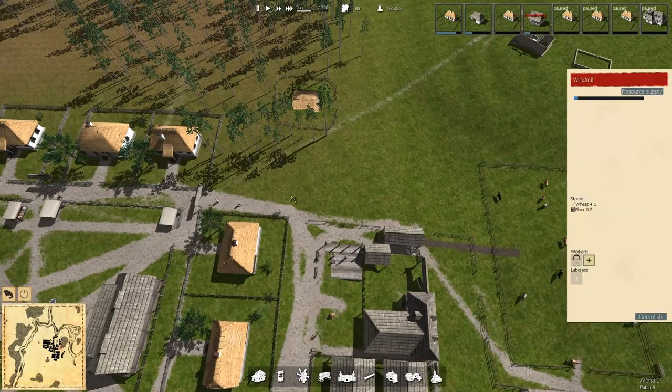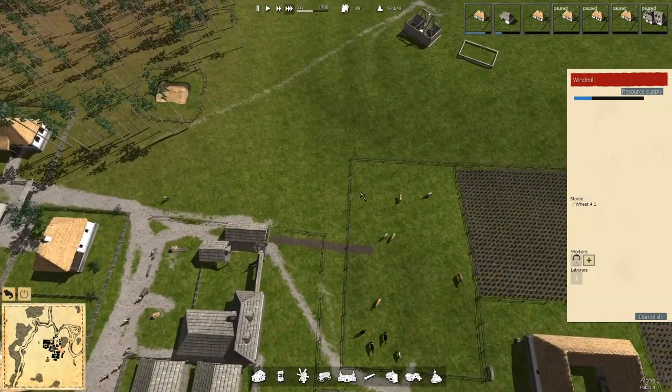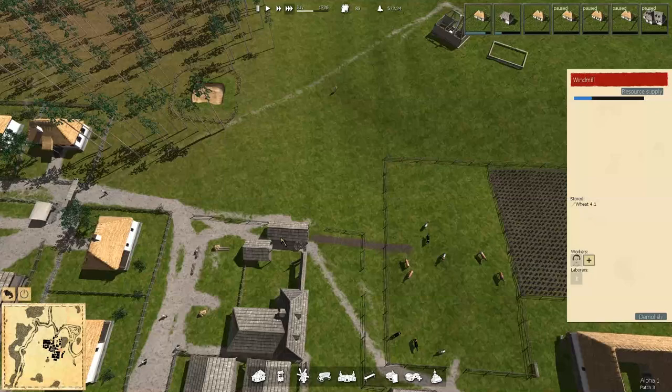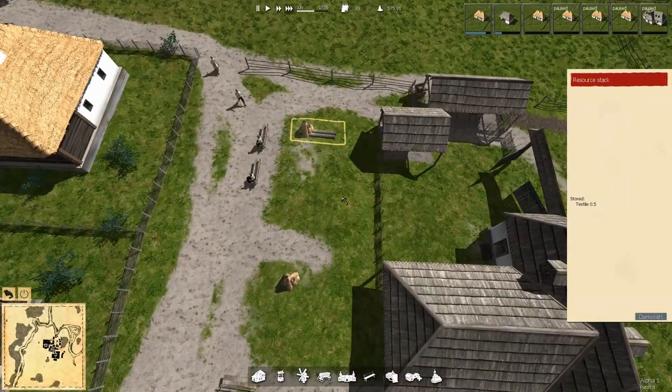I think we want to fence over and fence up and kind of create this. Not sure. What was that? Oh, we demolished. So what does that mean? You are a pile of textiles. You are a pile of textiles. So if I were to get somebody over here they would actually start hauling that.